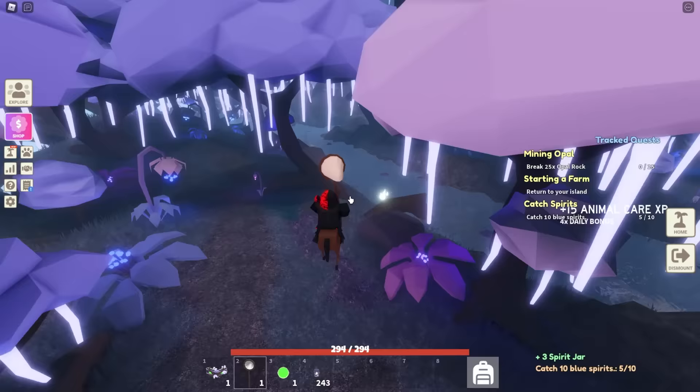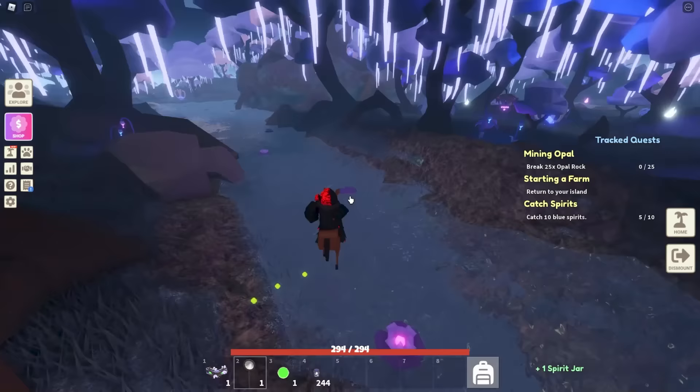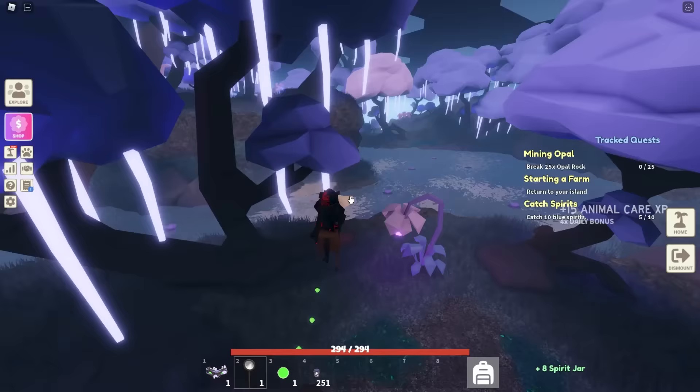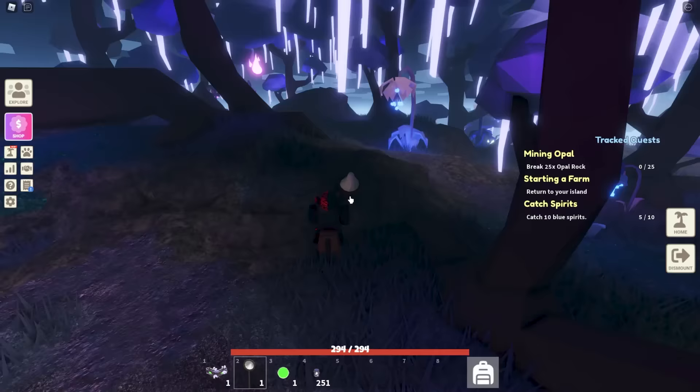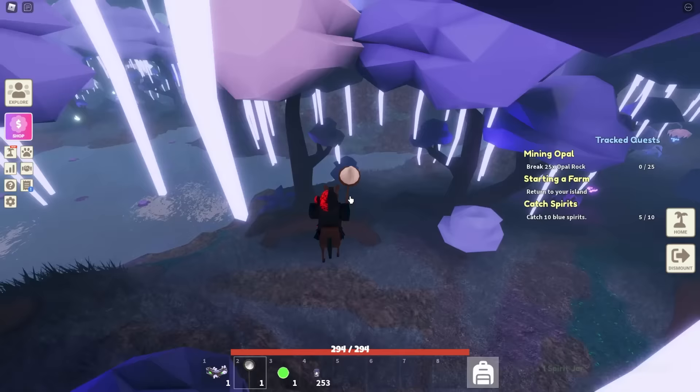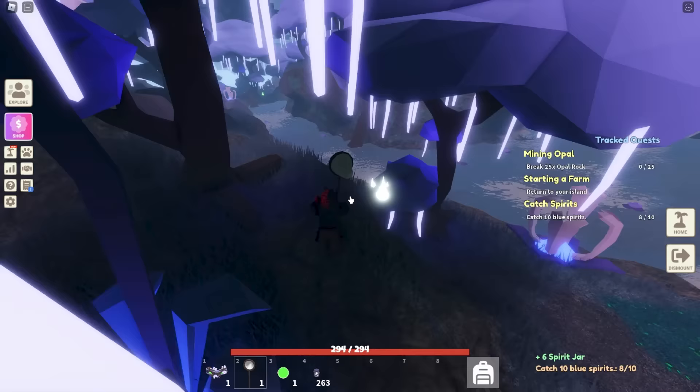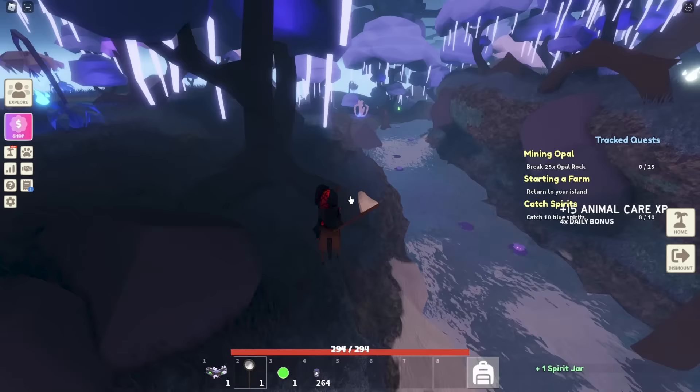I'm pretty sure the devs are going to continue adding more stuff for the existing islands, giving us more reasons to grind and farm on them. I hope they do something more for Rubies Island and Pirates Island — we really need more things to do there. Even something like Desert Island scorpions dropping something new would be fun. This is the most fun I've had in Islands in a while because they gave me something to go for.